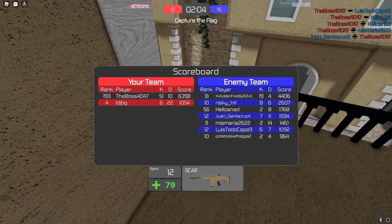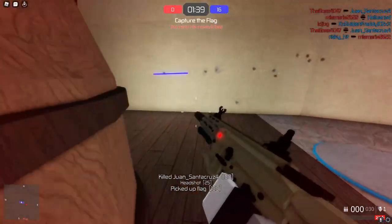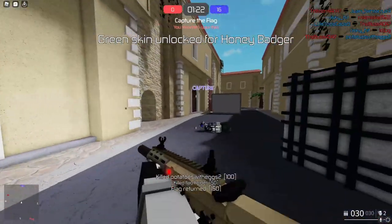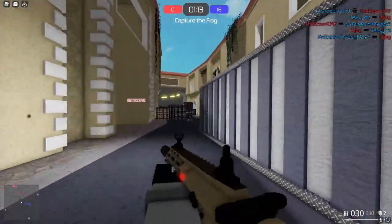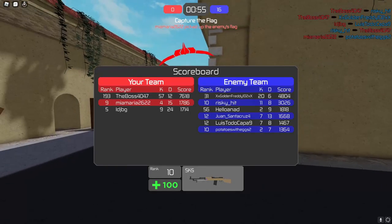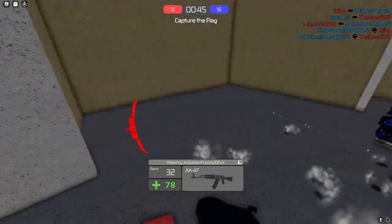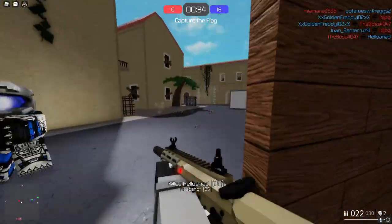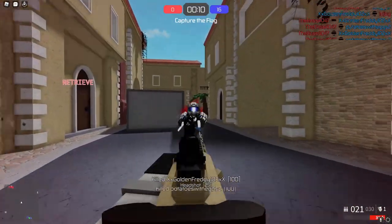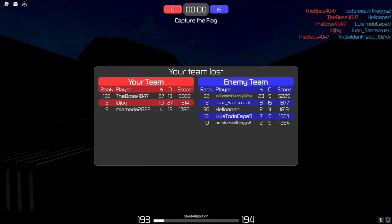If the fifth guy wasn't there that would have been cool. Oh, green skin — SKS. I'm in the floor! What was that? I was stuck in the floor. Alright, 67 and 13, 9K score — we lost.